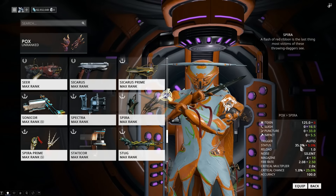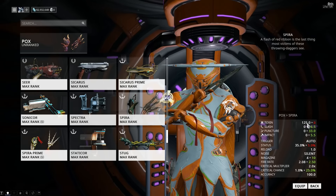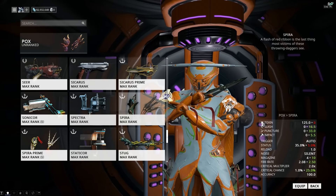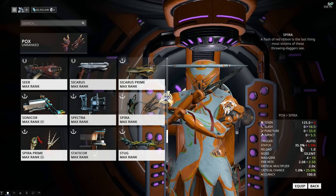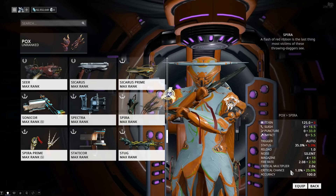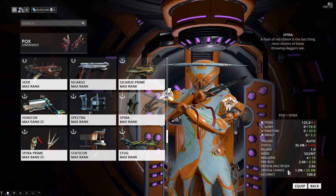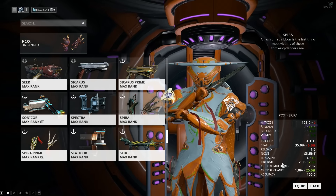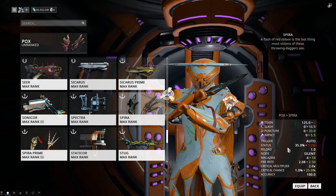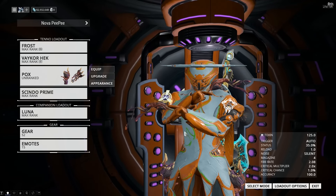Comparing it to the Spira, it does more total damage — because if you add the physical damage together it's lower than 125, so it does more damage but it is elemental. Toxin does a whole damage-over-time proc, which is kind of useful. It also has a 35% status chance, which could come in useful. More weirdly, it's got a 1% crit chance, meaning any crit mods are a waste of time on this weapon. But it does have a pretty decent fire rate, even though it's slower than the Spira. This basically comes down to the fact it's got 35% status, meaning it's a full-blown status-built weapon — there's no point doing anything else with these.